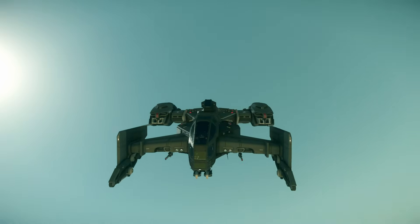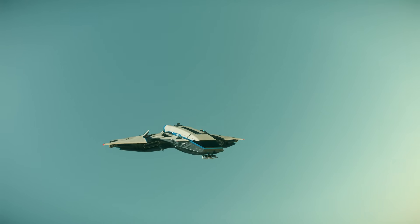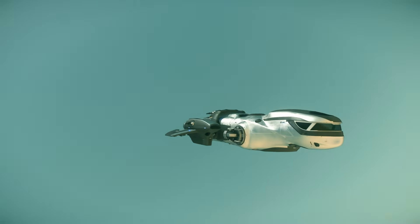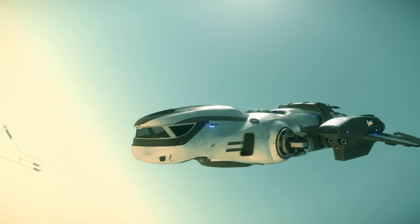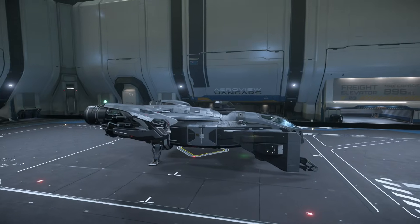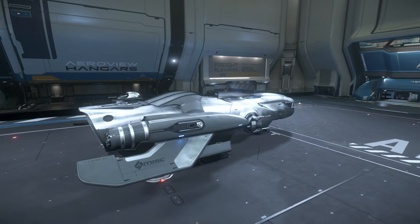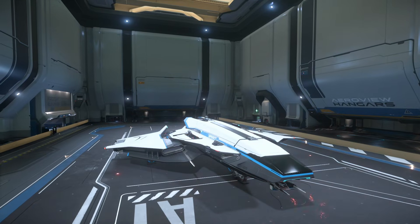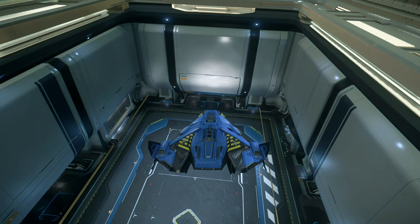If I had to choose two ships for PvP, I'd pick the Cutlass Black and the C1 because they are nimble. If I had to choose one ship that covers everything, I'd choose the Freelancer because of its huge fuel tank. But for pure PvP, I'd choose the Cutlass Black. The final ranking: 1st — Cutlass Black, 2nd — MISC Freelancer, 3rd — Crusader C1 Spirit, 4th — MISC Freelancer Max, 5th — RSI Zeus CL.